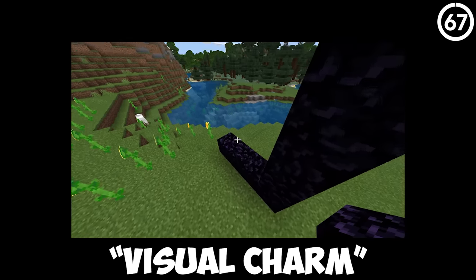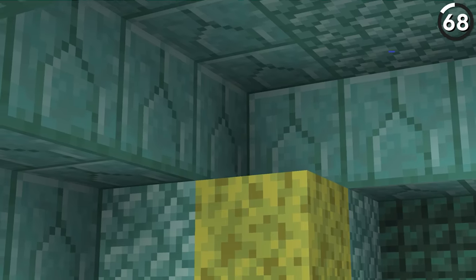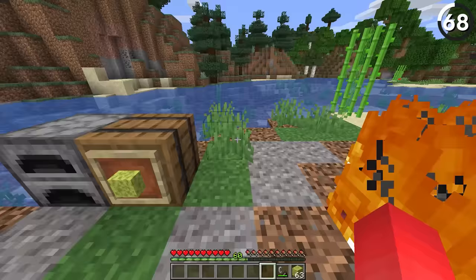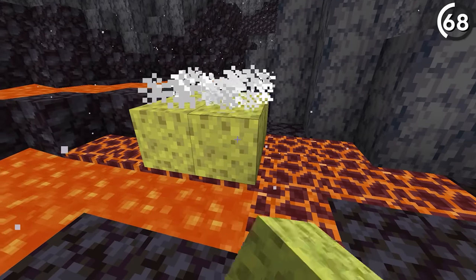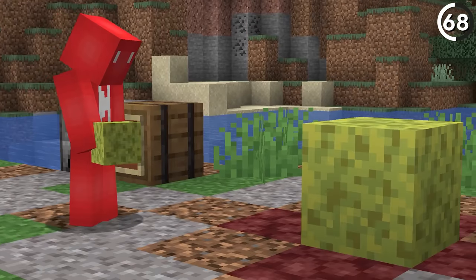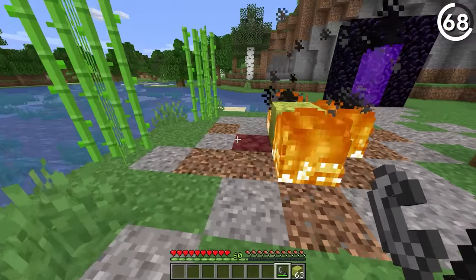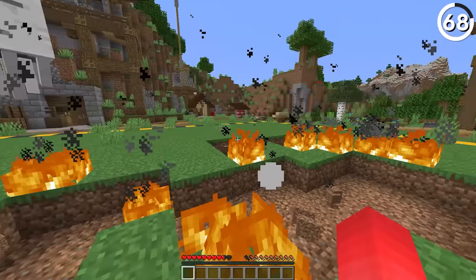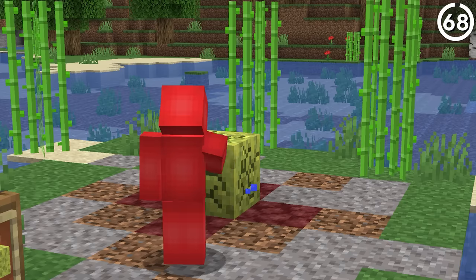After using all of your sponge to dry out the area for a guardian farm, you know you've got to dry out the sponges. You've got a couple of different options — you can put them in a furnace or warm places like the Nether. And while that all makes sense, I don't quite get why putting fire right next to a sponge won't dry it out. These things are hot enough to light me on fire, and you're telling me they can't do the same to Patrick's best friend? That just doesn't make sense.